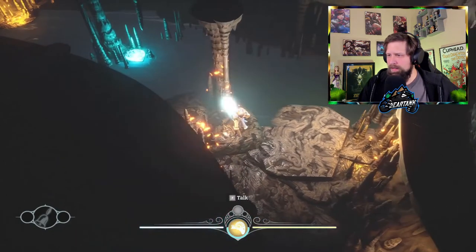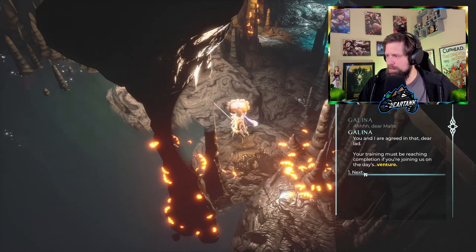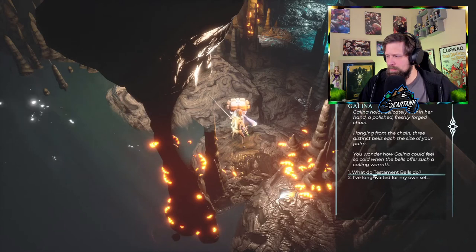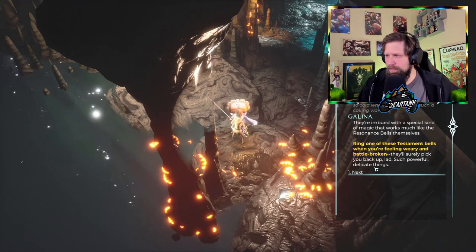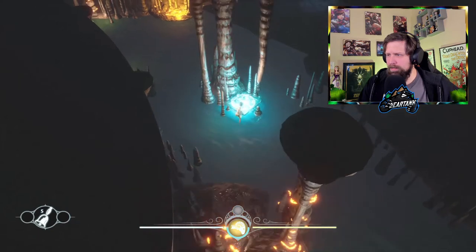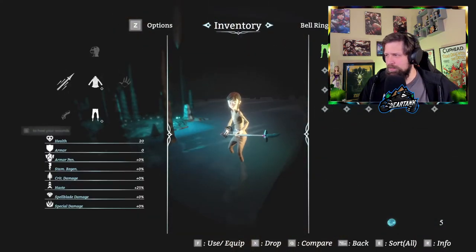What is this character? Alina — good to see you. Join us on the next day's venture. What do these bells do? Ring one of these testament bells when you're feeling weary and battle-broken and they'll pick you back up. That kind of sounds like it might end up warping me back to wherever I was. Q will heal my wounds.